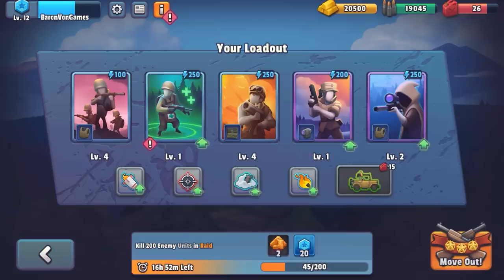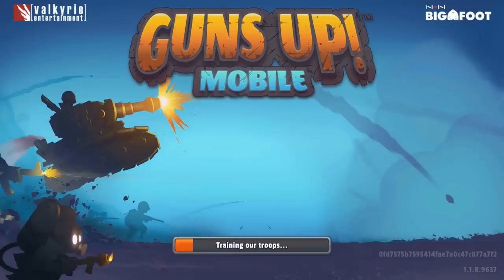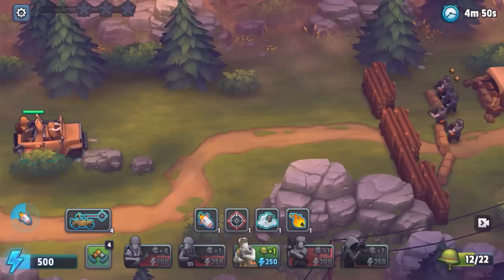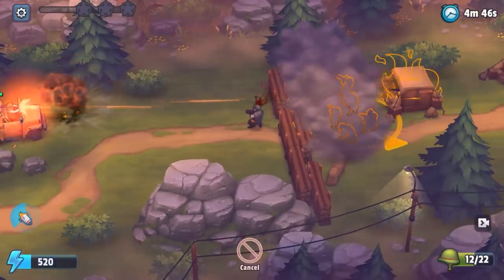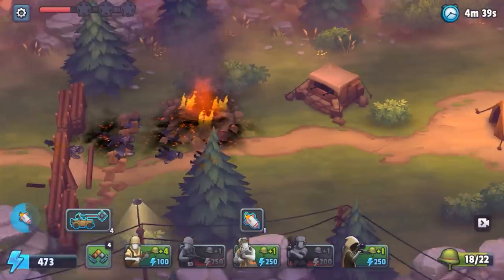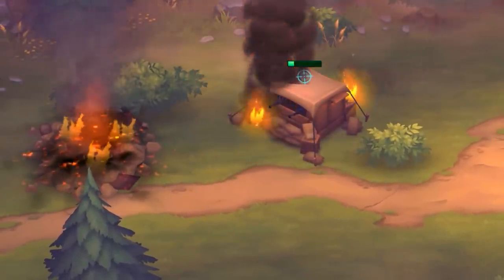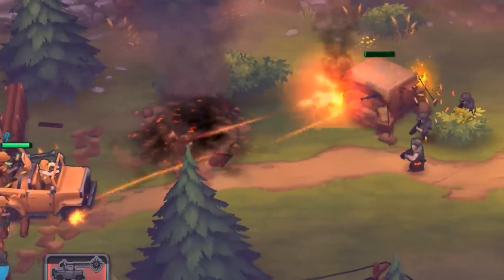It looks like we might even be able to upgrade our attacks. That's wild — that's like the classic mobile game twist. It looks like an Australian special forces vehicle. I do not like the look of this base, so I'm going to take out all of the early defenses. I'm going to get this missile and use it immediately to soften up that bunker and call in my heavy vehicle to just lay down the pain train on it.